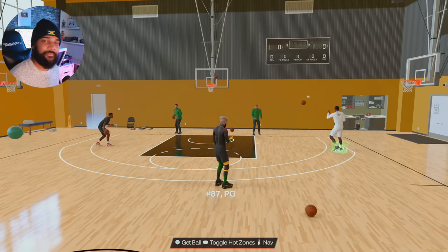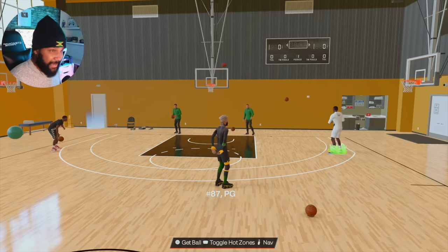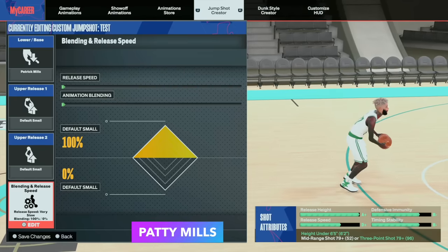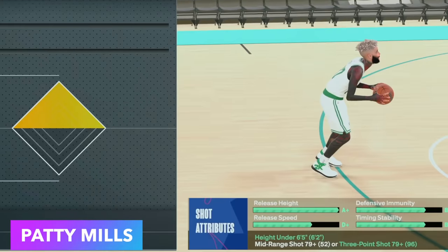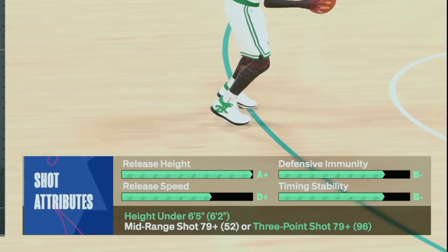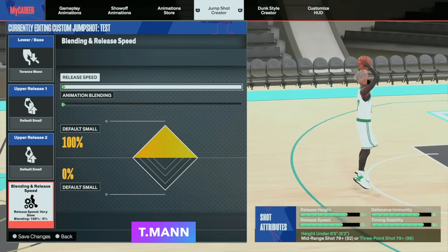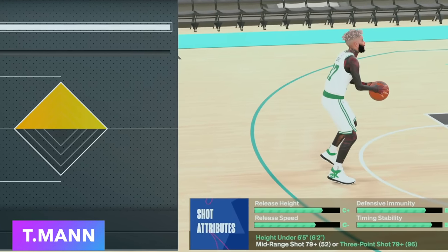I've been in the Stage all season long, battling it out with these players. First let me show you guys the jump shot I'm using on my 6x6 and 6x2 builds. Let me compare it with Patty Mills base first. This is Patty Mills base with the lowest speed and default releases, and this is T-Man base with the lowest speed and default releases.